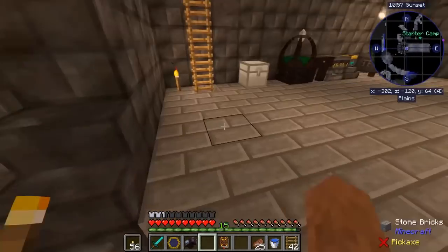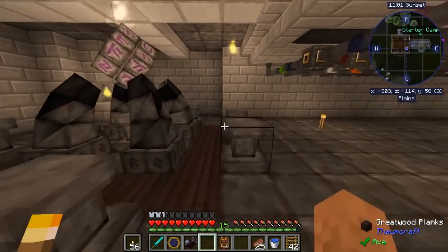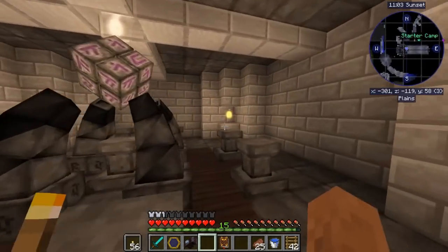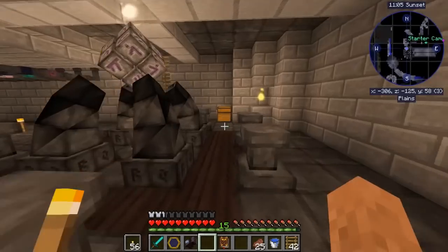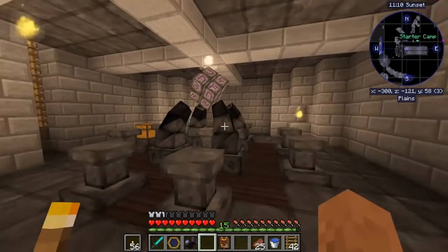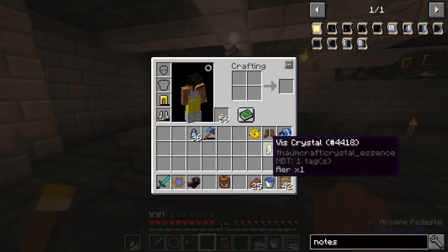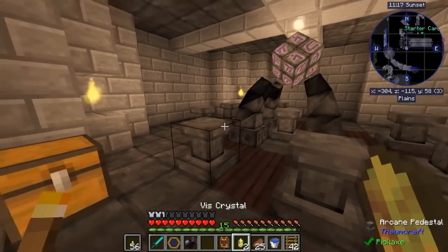It looks kind of cool, and then down here I've also done a little more decorating. We've got the runic infusion matrix down here. So the first thing I want to do is grab a couple of these crystals, these V crystals, and put them here.